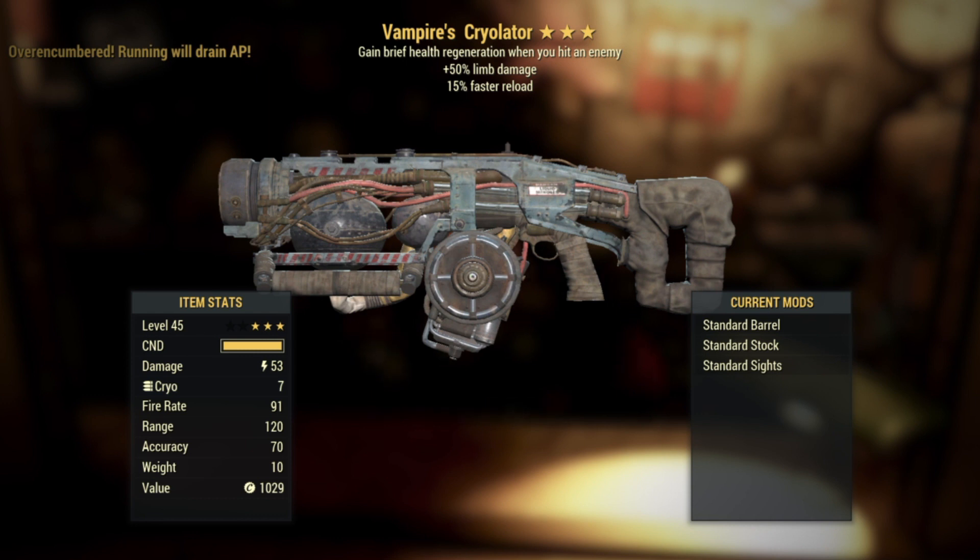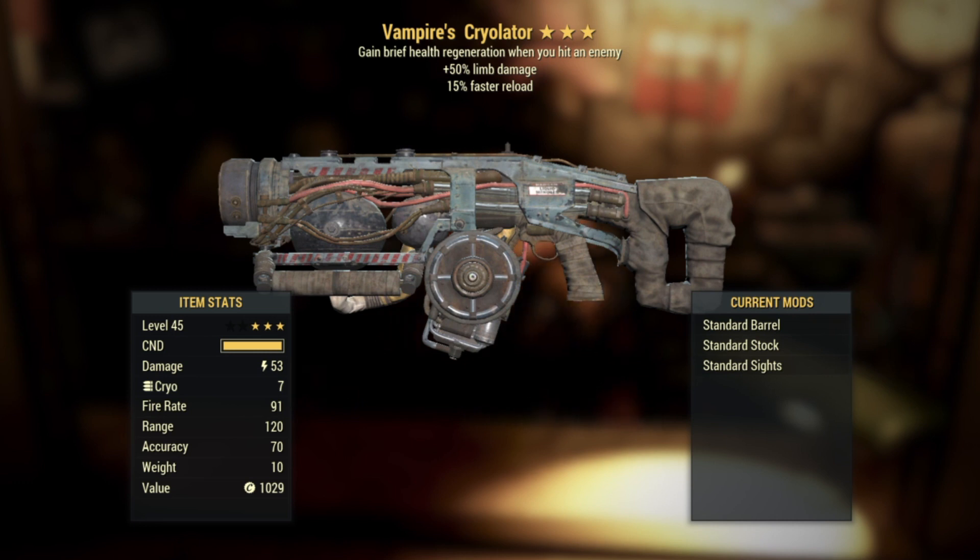Number two — not bad, it's a Cryolator, but it's still pretty interesting. We got a Vampire's Cryolator: gain brief health regeneration when you hit an enemy, plus 50 limb damage, and then 15% faster reload. A Cryolator probably isn't the strongest thing to use personally, but it's a favorite of mine — I just like how it looks. It's very sci-fi. This isn't a half-bad roll: it'll reload faster, hit limbs harder, and as long as I hit my target I won't have to worry about health much with that Vampire effect. I'm liking this — let's not jinx it.